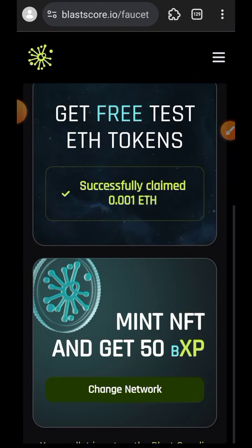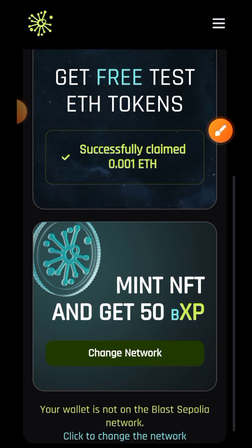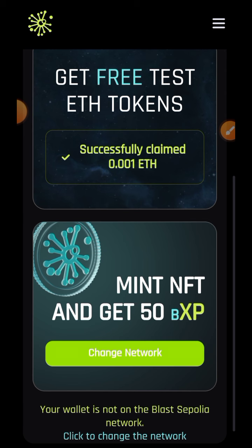I'll scroll to the bottom and tap on Change Network before I'll be able to mint the NFT. However, if you keep tapping on Change Network it won't work. What you can do instead is go to Chainlist at chainlist.org, and there we are going to add Blastsepolia testnet to our MetaMask.